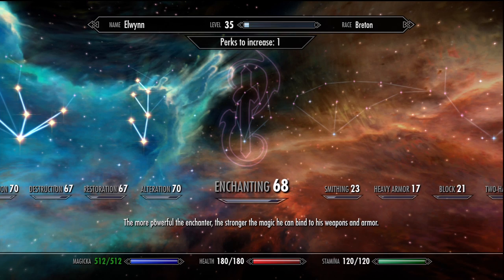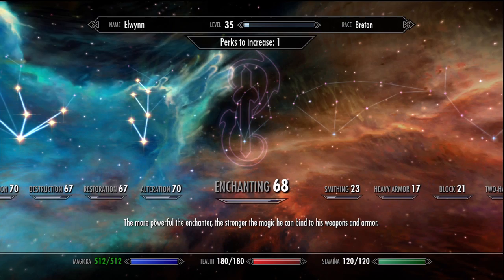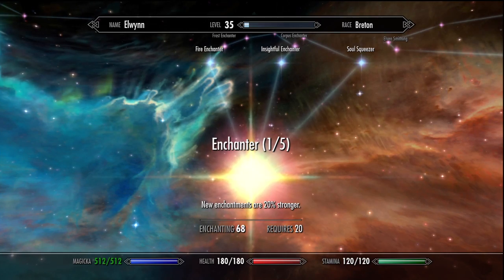Enchanting is also a skill tree that I would like to put a few perks in, you know — increase my Enchanting abilities. Enchanted 3 of 5. So we'll start the Enchanting tree, increasing the strength of my Enchantments.